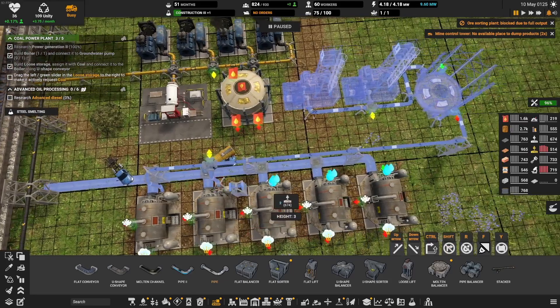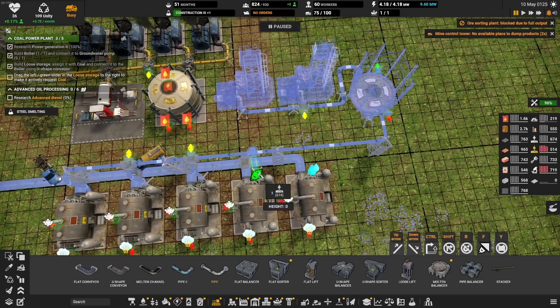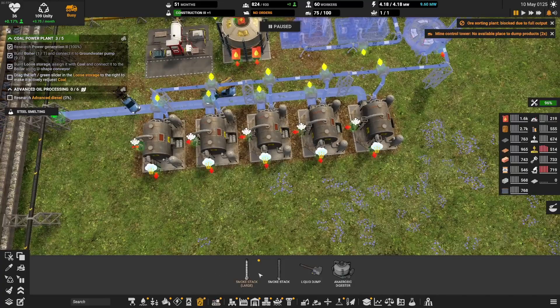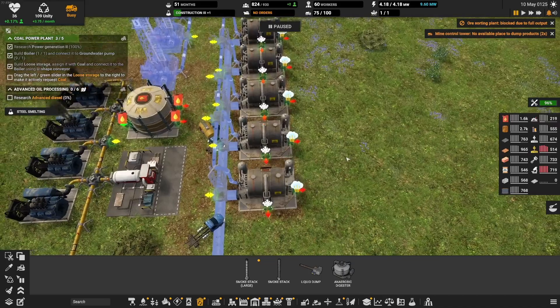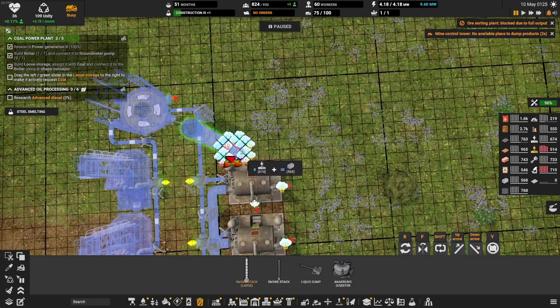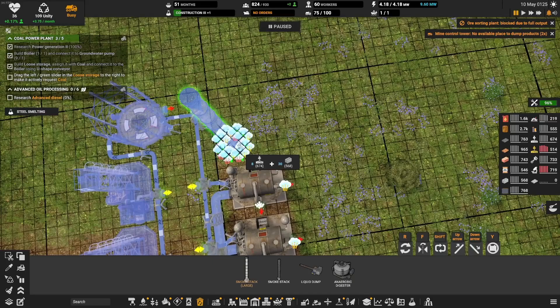That would be the water connection to the boilers, which, of course, like in the very onset of the steam age, take a fuel, take water, and turn that water by way of heat or boiling into steam — that steam turning into power — exactly like it has been done for a long time.